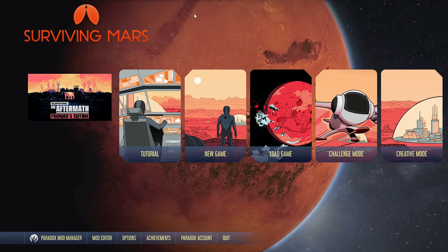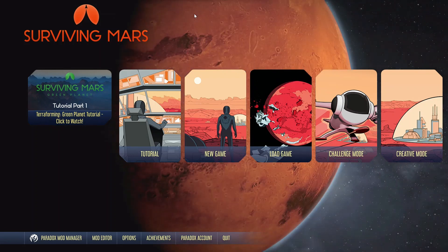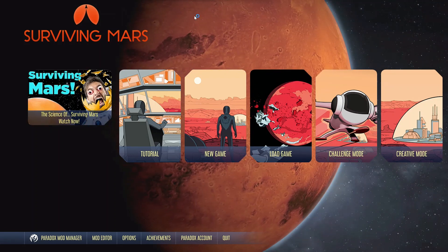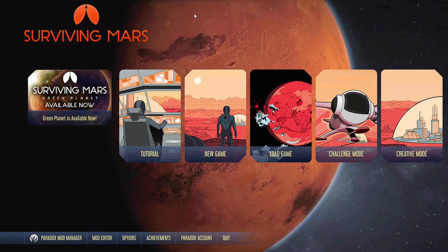Now, last episode what we basically did was we set up the basics of this game. We set up the basics of what we need to send human life onto this planet. However, this episode we're going to continue that. We're going to make sure we can build a dome, and we can send humans here next episode.